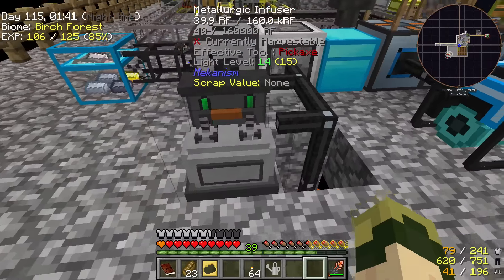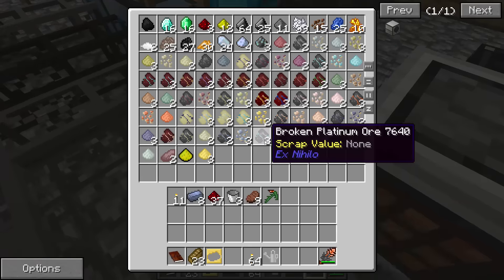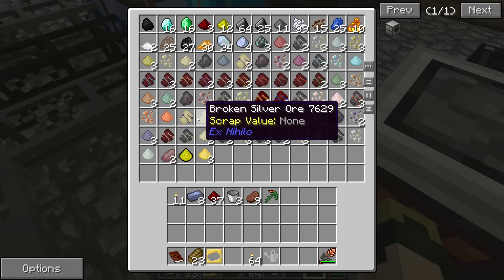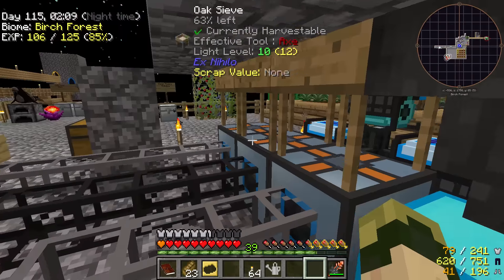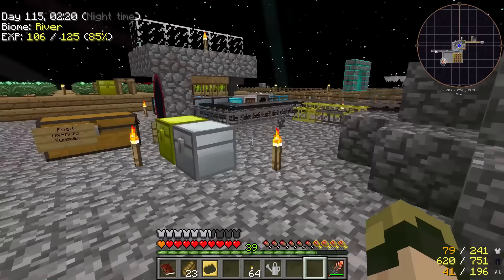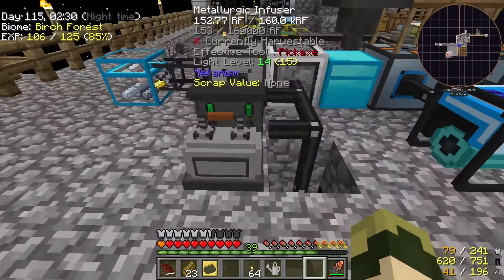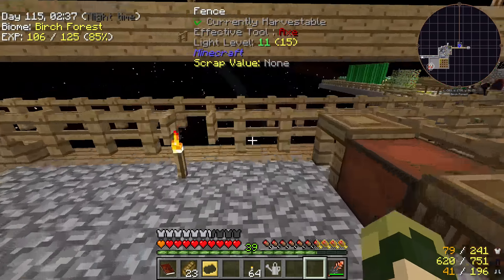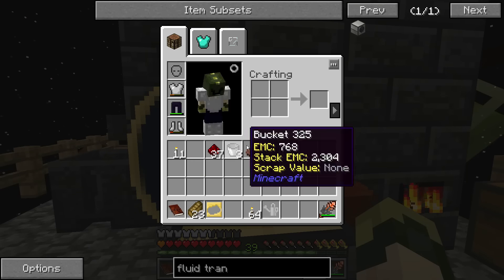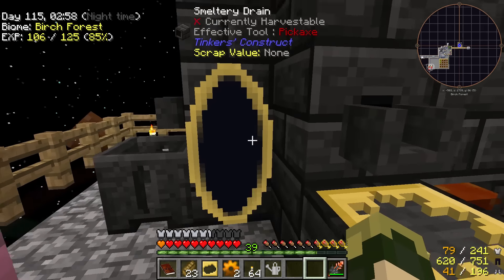The metallurgic infuser is staying bottomed out on redstone flux. I don't see any draconium ore in the sieve output yet. Let me check on the infuser — enriched iron is made. Let's take that enriched iron and turn it into steel. The process consumes quite a lot more carbon, so I need to add more charcoal. I've got plenty of carbon, so that's fine.